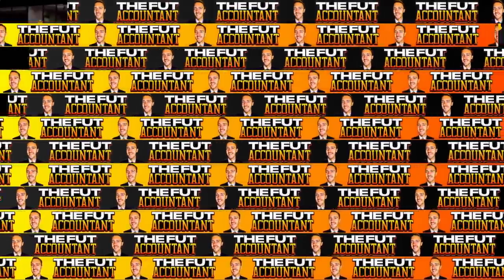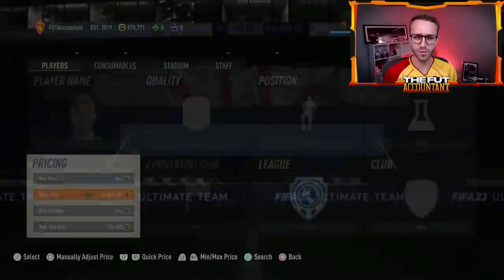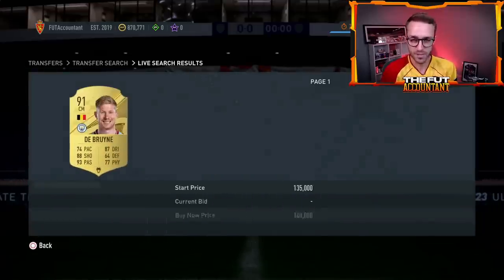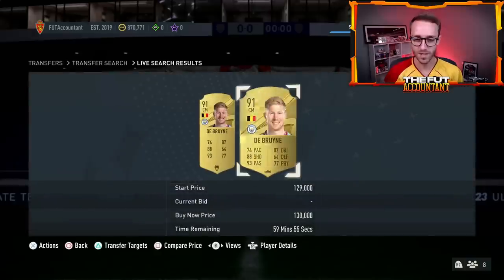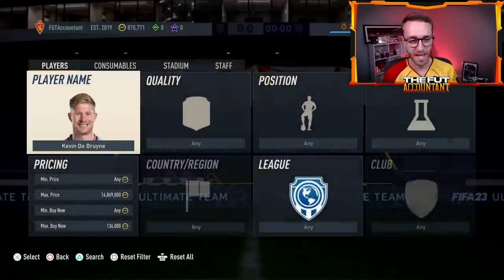Now let's talk about fluctuation trading. We know the trends that happen every single week. Another trend worth mentioning is cards sometimes rise a bit on Thursday after division rivals rewards, though not always. The biggest trends are definitely Friday night into Saturday and Sunday night into Monday. For fluctuation trading, you use a lot of footbin graphs and focus on cards that are rare and meta — this is where icons and heroes come in.